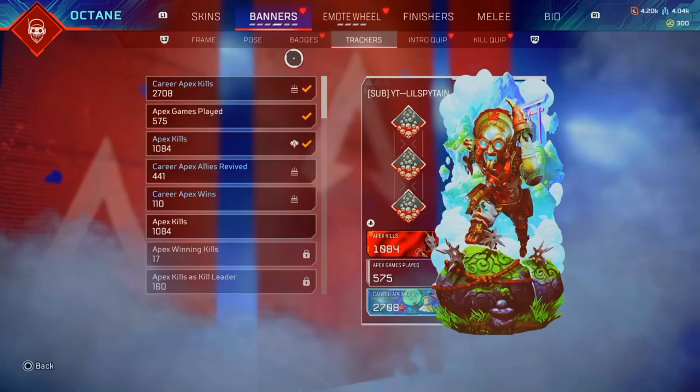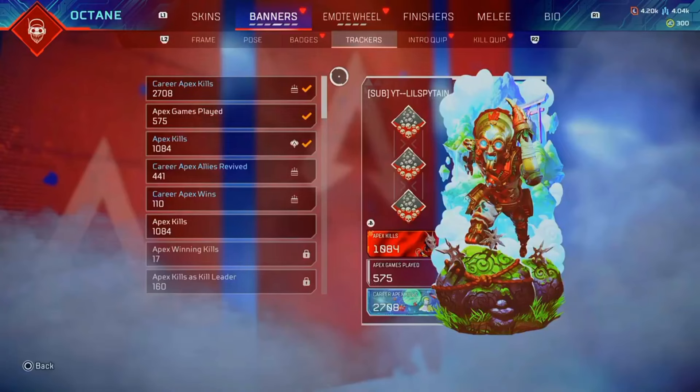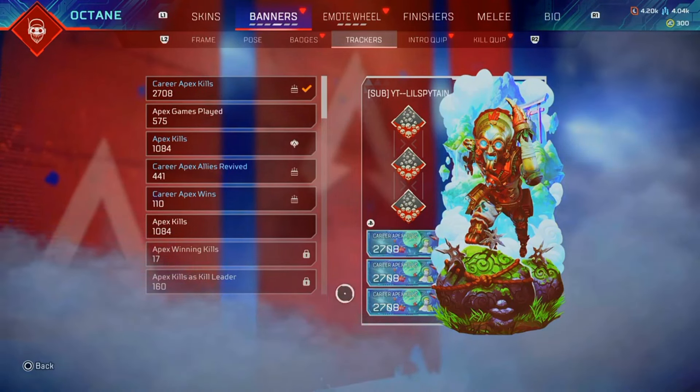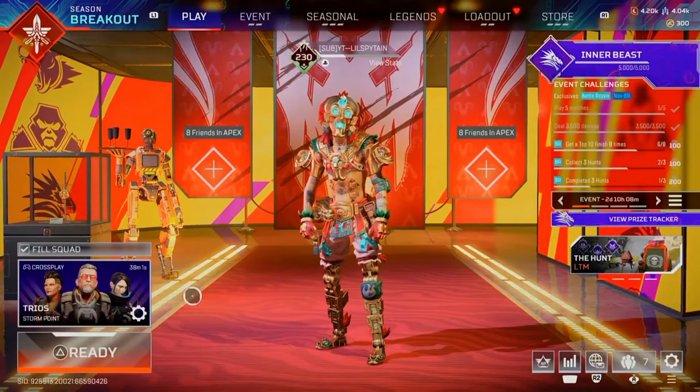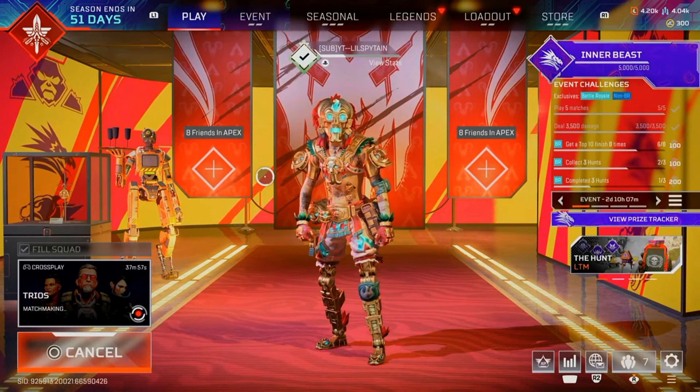This will cause the game to display all three of your slots with the same badge. And now let's do the same thing with the trackers. As you can see, we have all three of the same tracker. You can also do this with ALGS badges and Predator badges — basically any badge in the game and any tracker in the game, you can duplicate it.